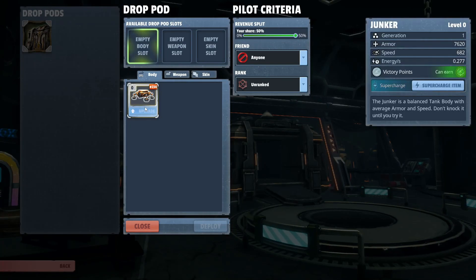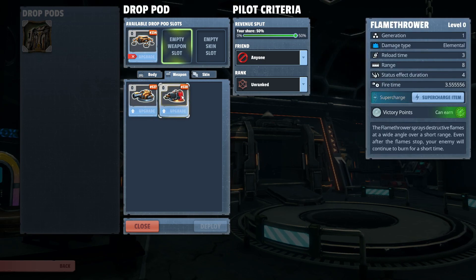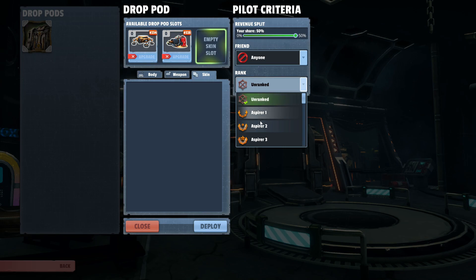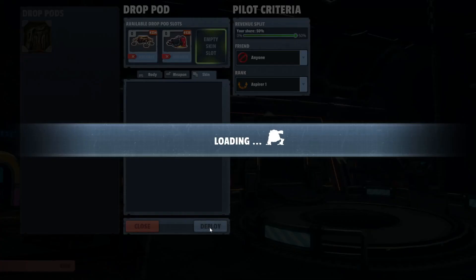Pick a body for that slot, and then for the weapon slot pick one of your weapons. You don't have to have a skin slot or anything. Then leave it open for friends, and on rank I like to choose Aspire One because that seems to get a lot of people renting my tank.